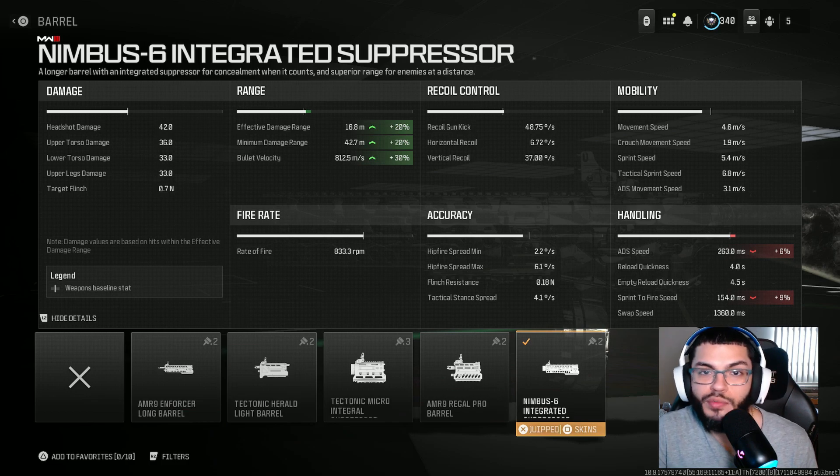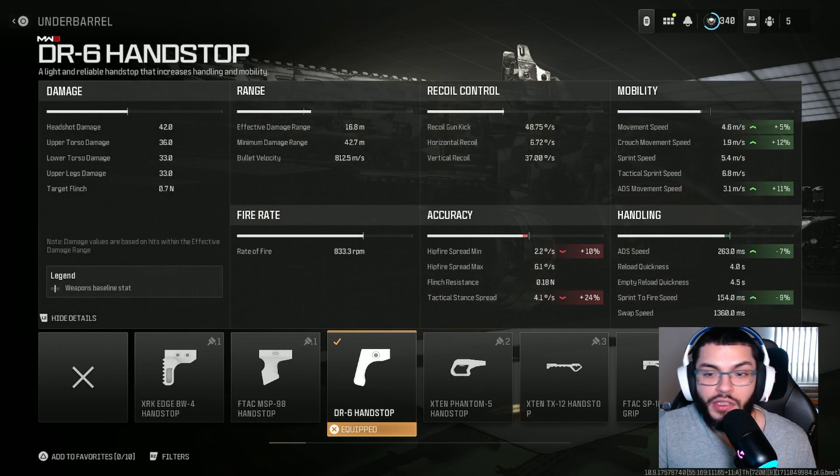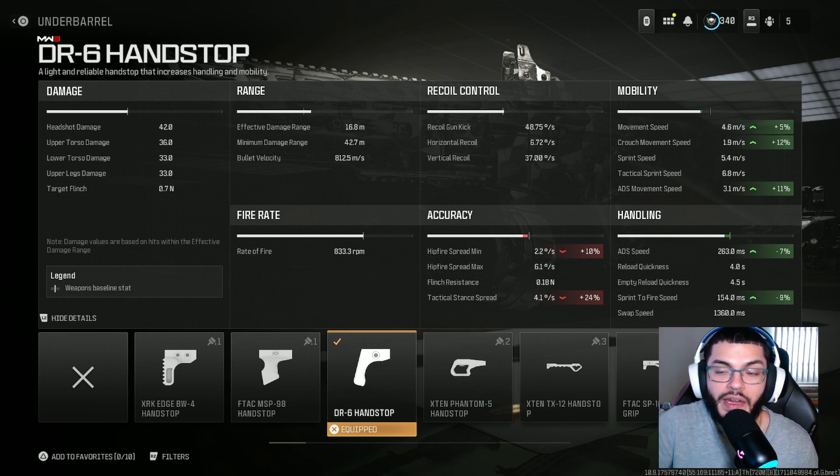But keep in mind, muzzles and barrels will decrease ADS. As far as the underbarrel goes, we did run a DR6 handstop. What this does — it gives us that extra ADS speed that we did lose out on using the barrel. The percentages: 7% on ADS speed, 9% for sprint-to-fire time, 5% for movement speed, 12% for crouch movement, and 11% for ADS movement speed.